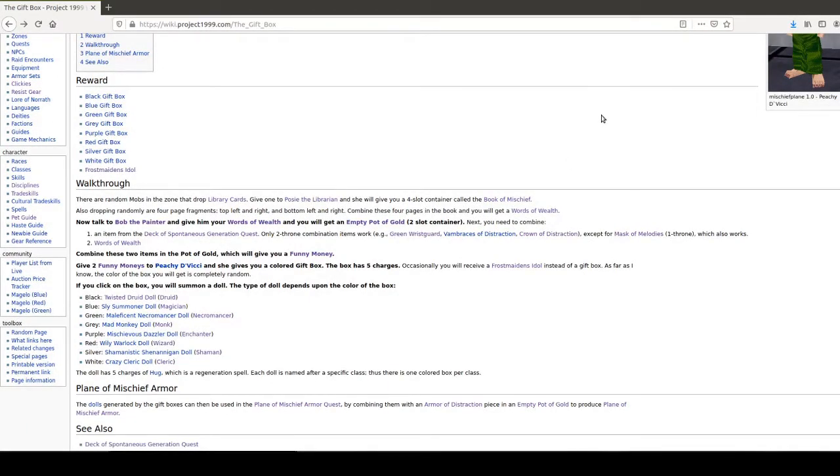Now, from here, you need to combine two items into the empty pot of gold, which will give you a funny money. One of the items is a Ward of Wealth — that one is very simple, you just get the fragments and throw them in your Book of Mischief, and they drop all the time. The other item you need is an item from the Deck of Spontaneous Generation. It can only be two-throne combination items, with the exception of the Mask of Melodies. That is difficult because thrones are extremely rare and extremely expensive. When you do the combination, you get one funny money. One funny money. That's it.